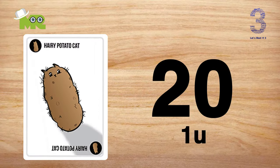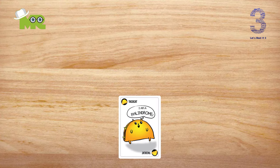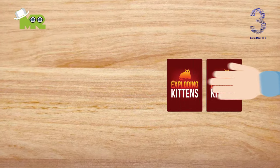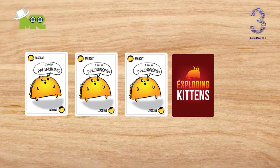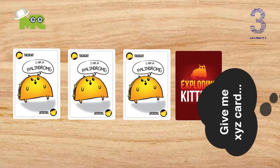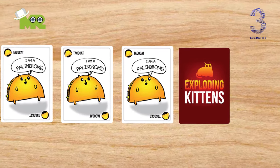There are 20 Cat cards, four of each type. These cards are powerless on their own, but if you collect any two matching cat cards, you can play them as a pair to steal a random card from another player. If you have three matching cat cards, you can ask other players for a specific card by naming the card you want. If they have it, you get to take it. If not, you get nothing.